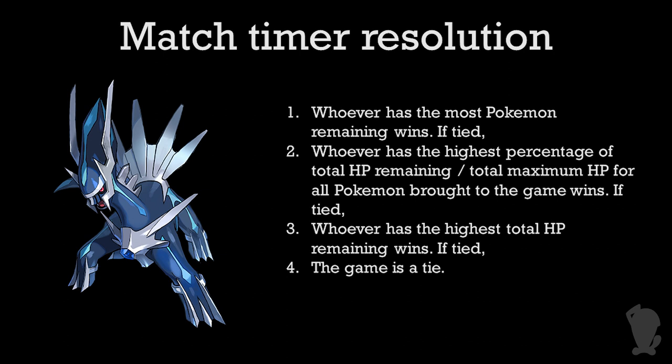If both players run out of time in a game, the winner is ordinarily determined by who has more Pokémon remaining, then by who has the greater percentage of total HP remaining out of the total HP of all Pokémon brought to the match, then finally by the actual total HP itself. If everything is tied, then the match is a draw.